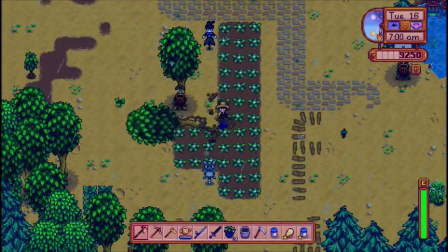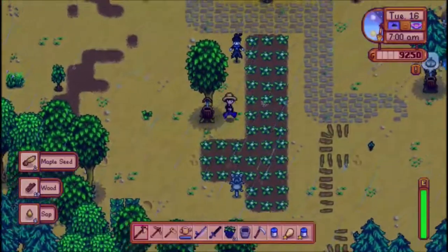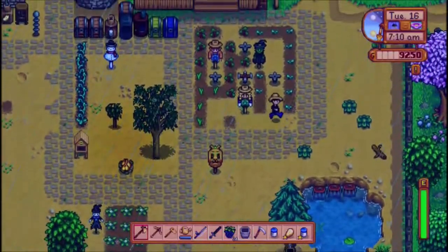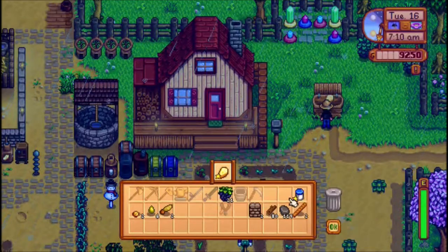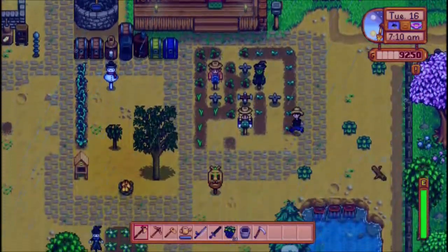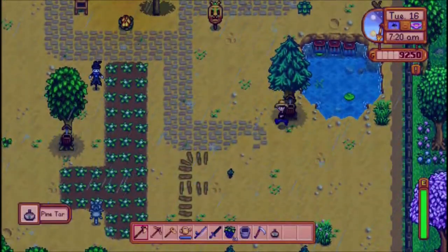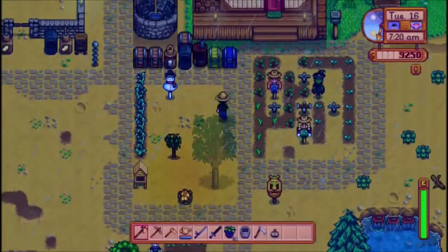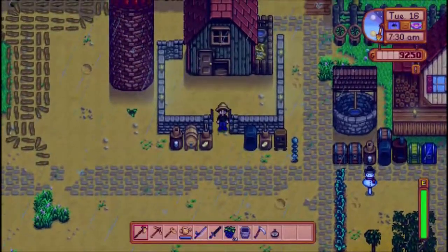Let me remove this tree here because it is blocking my way. I'm going to sell this stuff here. Let's sell the apricot and all those other things. I got some pine tar here — I'll sell that as well.